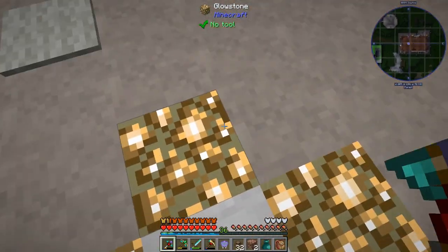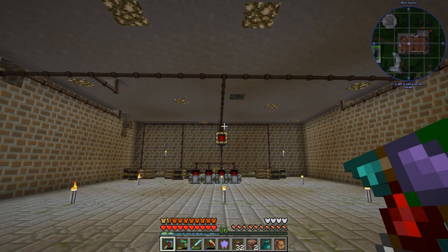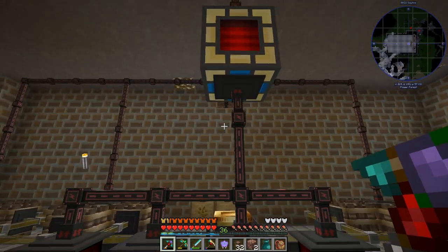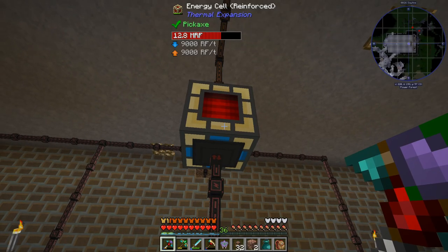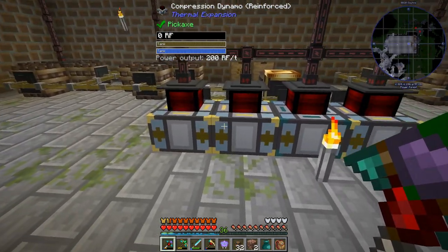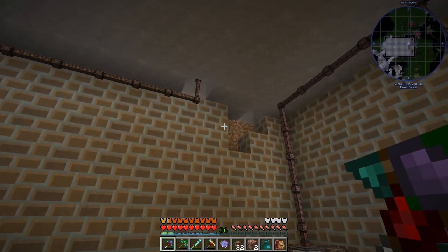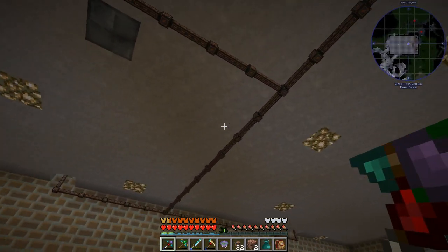Welcome back to another episode of Multiblock Madness, where I've been doing a little bit of infrastructure stuff in between episodes. Upgraded this guy to a reinforced tier and we are inputting. Upgraded a couple of these to reinforced tier and some of them have augments, but I ran out of the redstone stuff. And you can see I've been running higher tier cables.